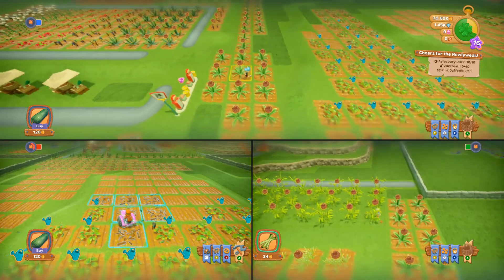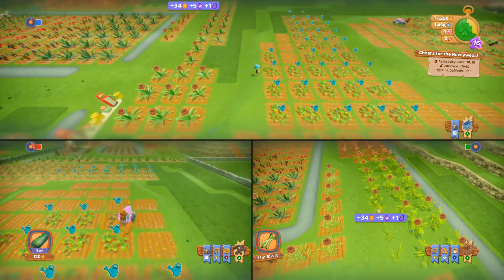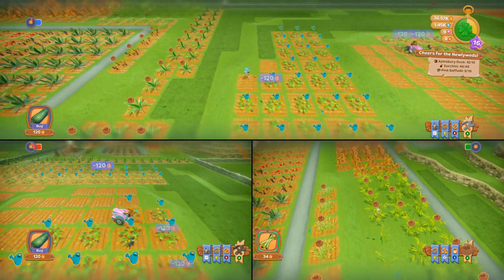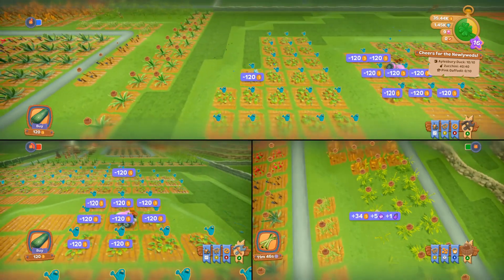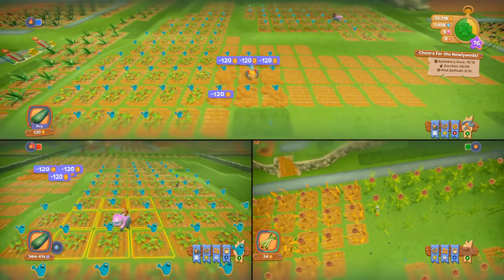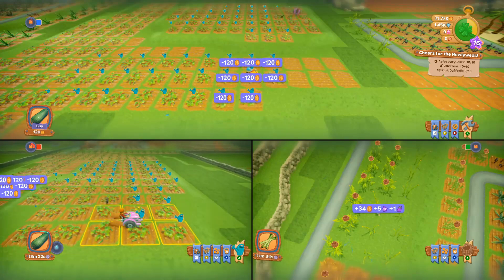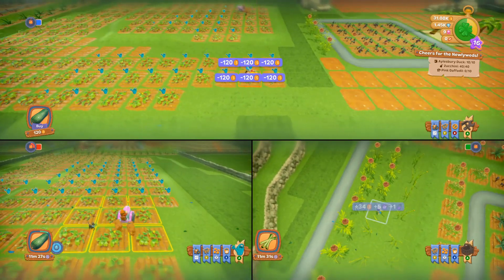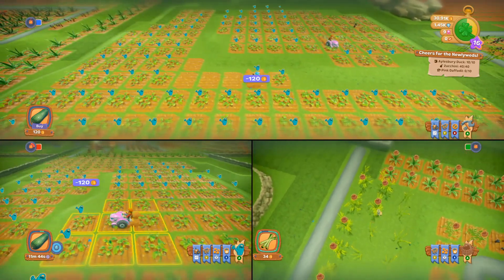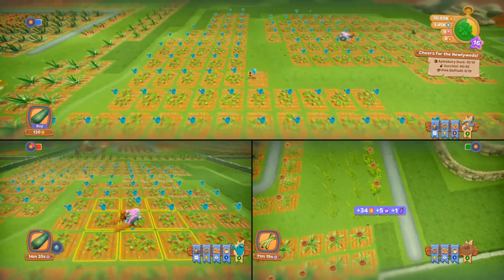The bamboo is harvest time again. Whatever trees we can get would be good — right now it's just apple trees, I already got those. Zucchinis are up here. We have a bunch of money. The nice thing about switching from turnip to zucchini is they're a lot cheaper to plant, though they're not as good of a return.